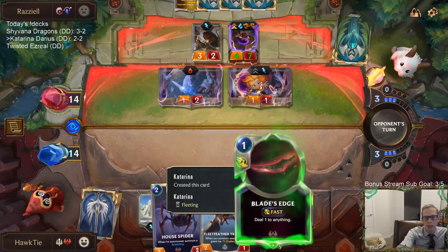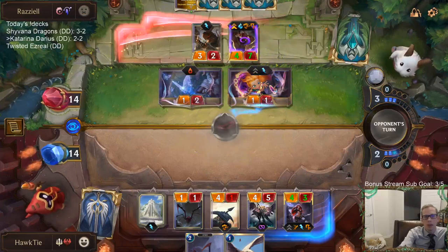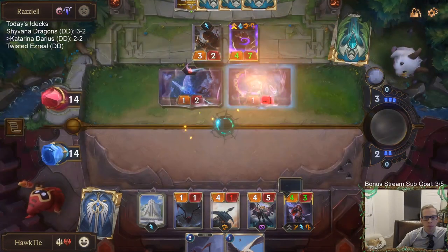I'm going to try to kill the Zoe with Blade's Edge. But I know Blade's Edge could be really important for taking down a Barrier from Lee Sin. This might hurt.